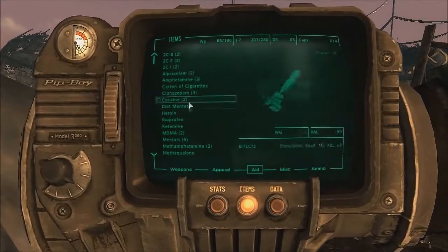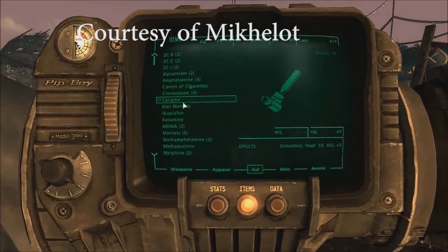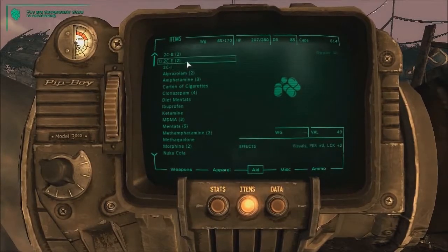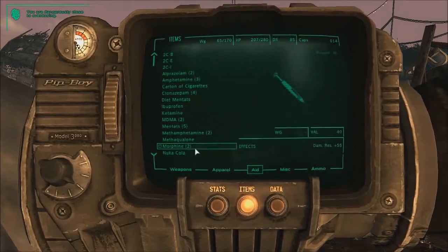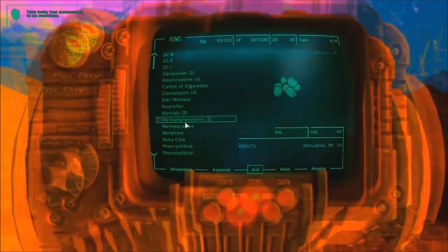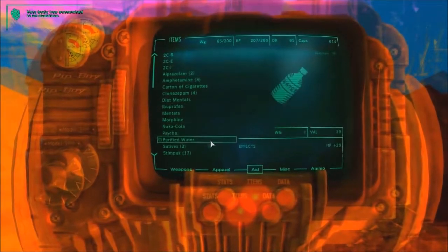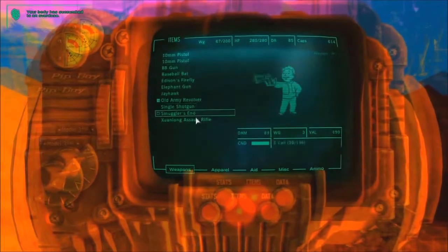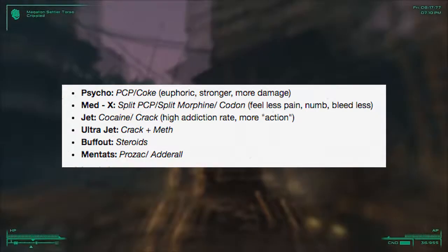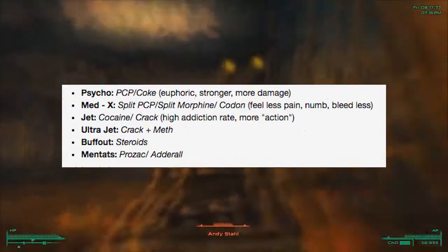Another controversy in the game: drugs were actually included, which got the game banned in Australia and other parts of the world. In this mod you can see the actual names — there's MDMA, cocaine — pretty significant stuff. As you can see, the character is addicted and going crazy, pulling out more drugs, taking methamphetamine. You just don't see that in games now. They had to change the names — PCP became Psycho, cocaine became Medex — and change all of them to get it unbanned and given a rating of M instead of 18+, because it would be difficult to sell otherwise.